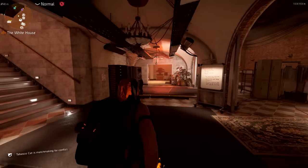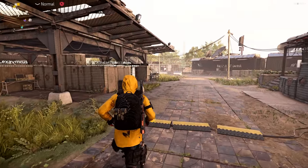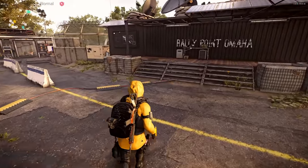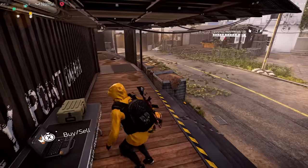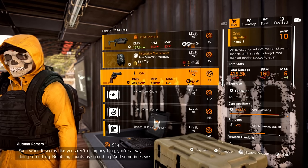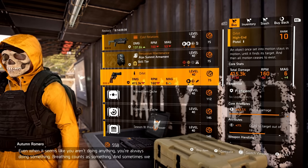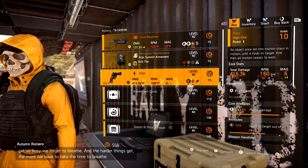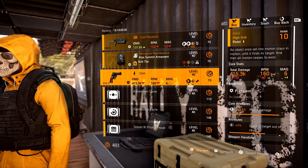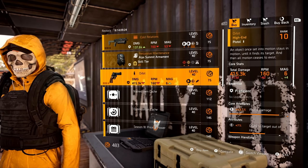Our next two stops at the base of ops are the Countdown Vendor and the Clan Vendor. Both of these vendors are in both Washington D.C. and New York City, so I'm going to cover them right now. Countdown Vendor — this is your PvP exclusive named item, The Orbit, available at your Countdown Vendor. I'm picking one up right now. You don't need DZ resources. You don't need to do anything PvP at all.